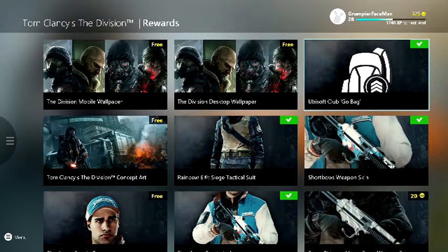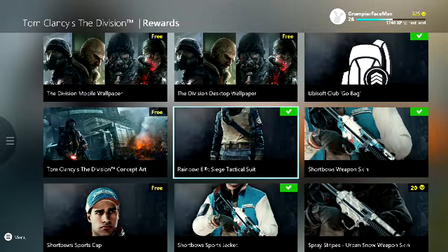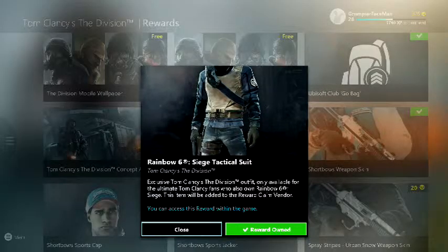I've kind of locked a few of these for the game cover. If you have Rainbow Six, you get the tactical suit for The Division, which is going to be pretty cool — that's what I'm probably going to use. I already own it. It says at the bottom in the blue rating — you probably can't see that because my quality is poor — it says you can access the reward within the game.